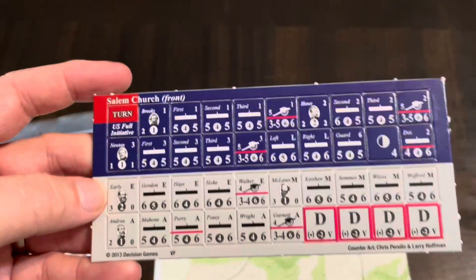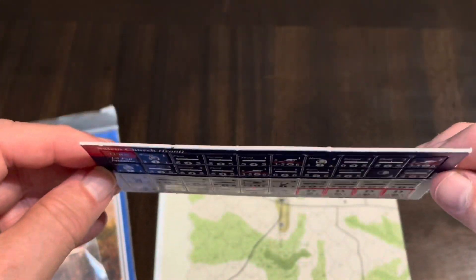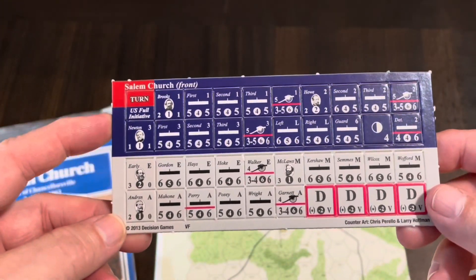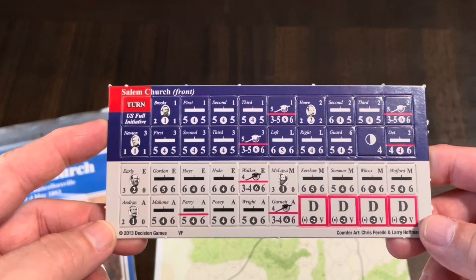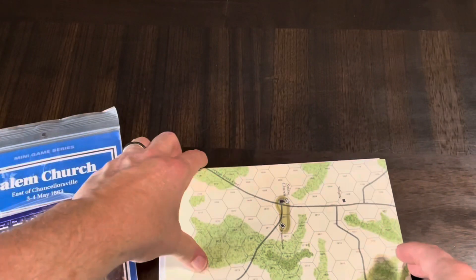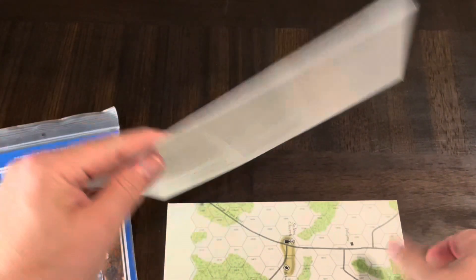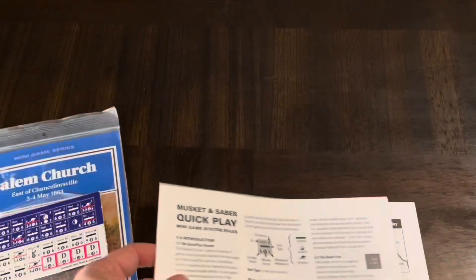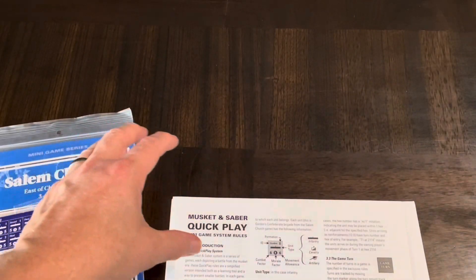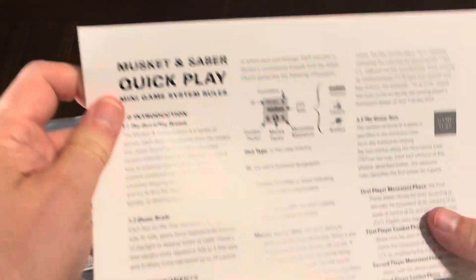If you're a clipper, you'll clip them no matter what. If you're not a clipper, you still might want to clip these given the nibs. I have to go back and clip all my Decision Games, which is a very daunting task. There are your counters. The ruleset here — this is an older version. The newer ones have normal paper; this one is a little bit glossy.